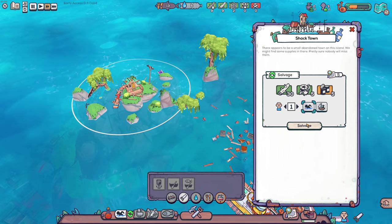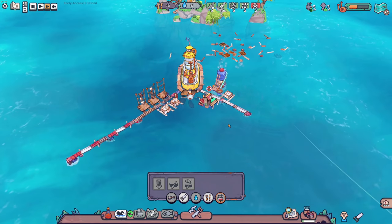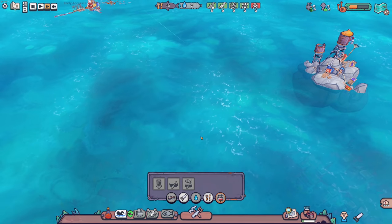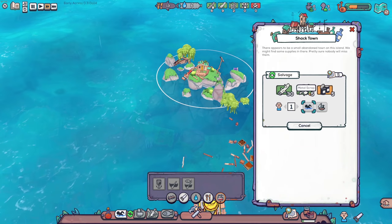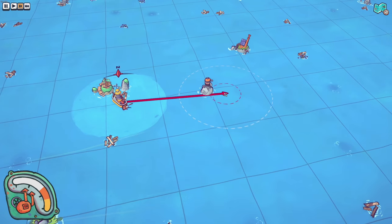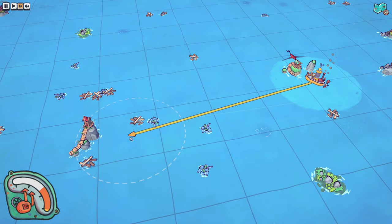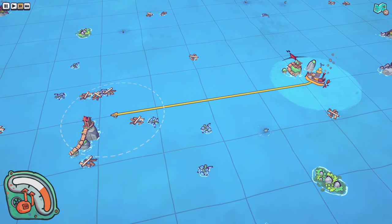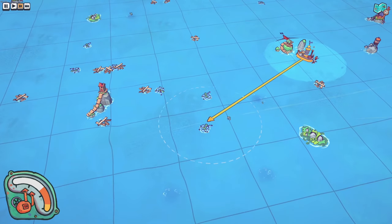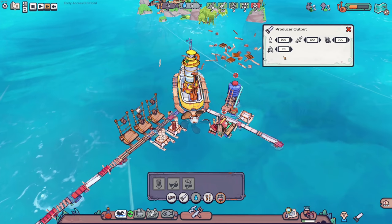That buoy should be gone now — we're gonna get dry wood, scrap, food, and salvage. We'll send one person over there, the others work on water. We need plastic — oh we need so much plastic. This island has 30 water on it but no plastic. This area right here would be a good spot to hit next — a lot of plastic and wood. But we're not gonna move right now since we're salvaging. Let's set a production limit of 20 firewood so it doesn't get out of hand.